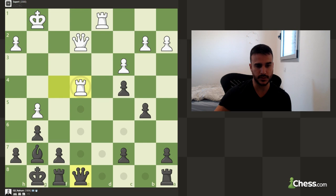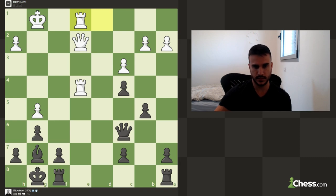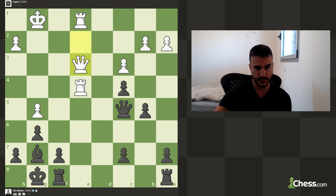Our position is really, really good — we're up the exchange tremendously. Now we need to improve the position of the queen. Queen c6 is a very natural move: everything is protected, we are not allowing rook d7. This is actually quite strong. We still want to find more — I like the idea of pushing c5, maybe even putting some pressure on this pawn.